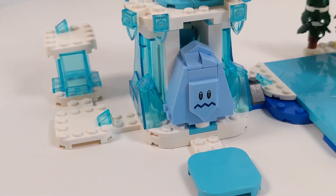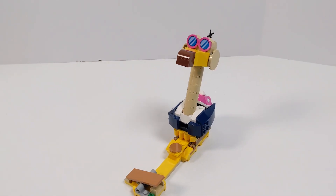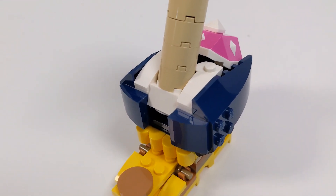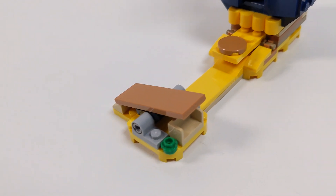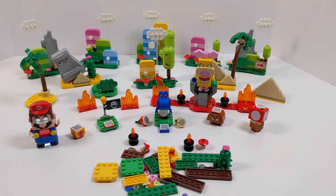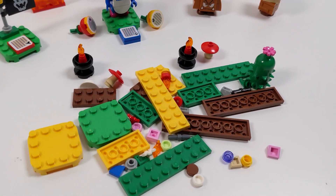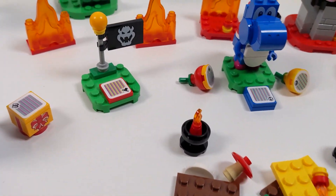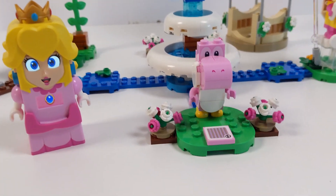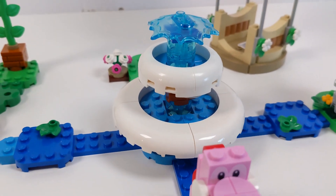At this point, it really feels like they're just trying to finish up all the rough edges of what they're missing between the Koopalings and characters. Nothing here is standing out as something you absolutely have to buy. The Garden Balloon Ride and Creativity Toolbox make for fantastic supplemental sets to the starter courses, but I don't know if you need to rush out on release day. With the red blemish aside, the Ice Mario Suit and Frozen World is pretty good at $25, so that would be the one I'd definitively recommend. You're either in or you're out, and nothing from this wave is going to change your mind one way or another.